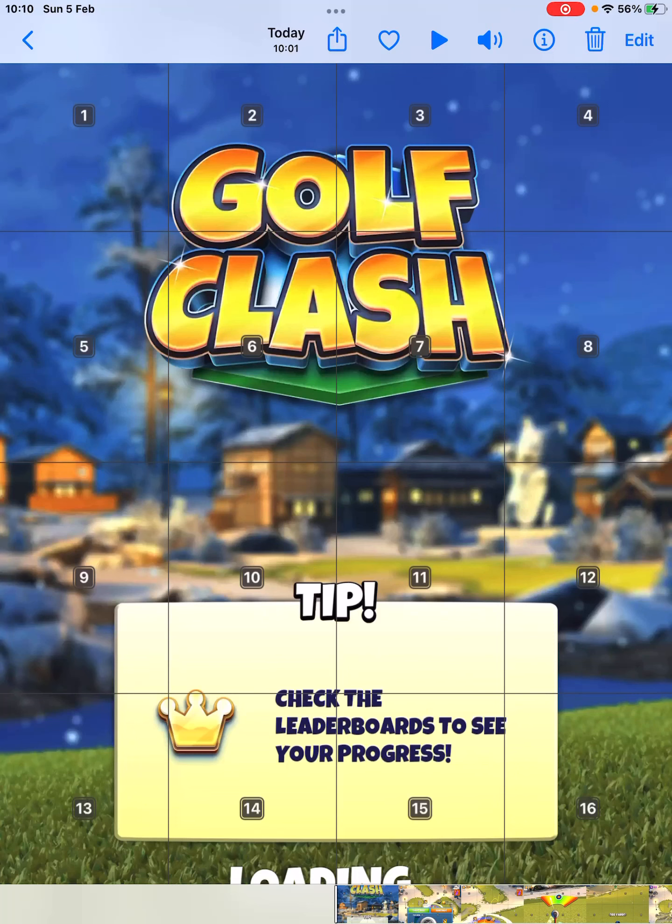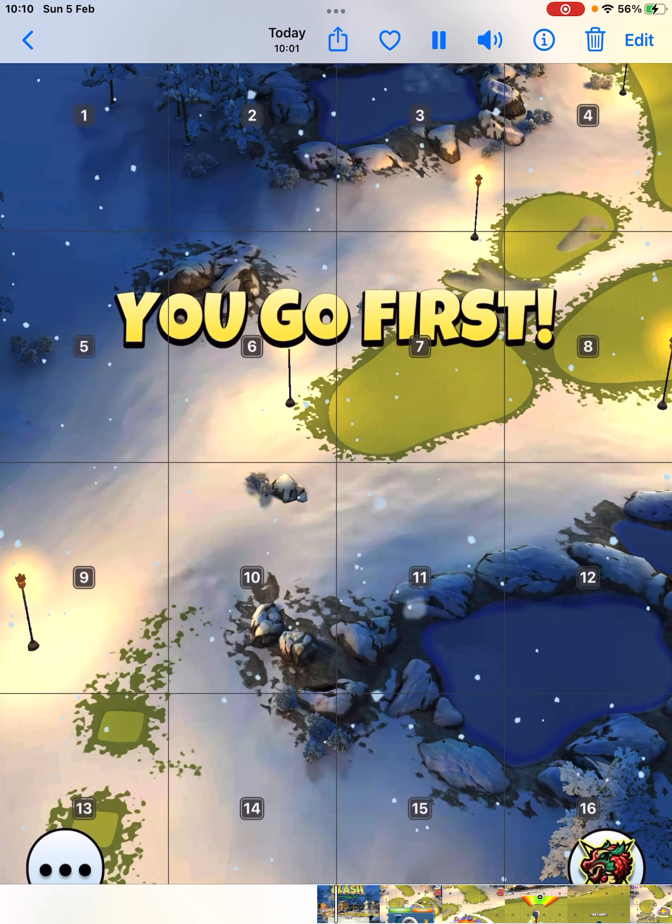Hole 15. Elevations are 20% for the drive and 10% for the approach. I'll show you two replays, two ways to go about it.